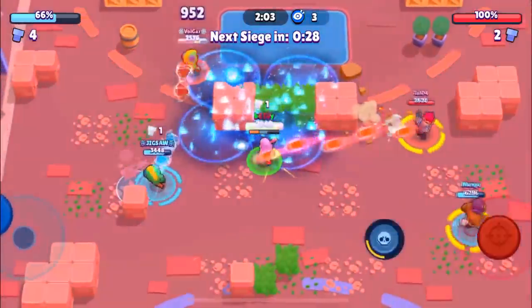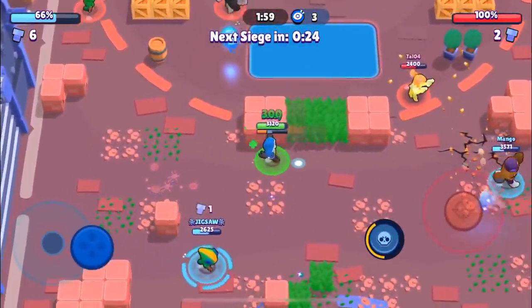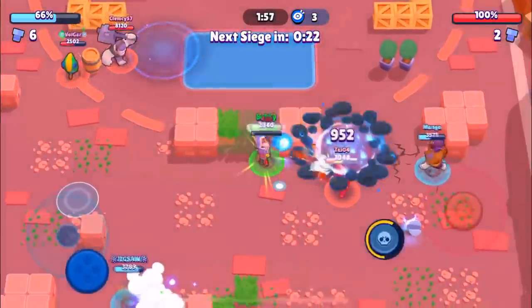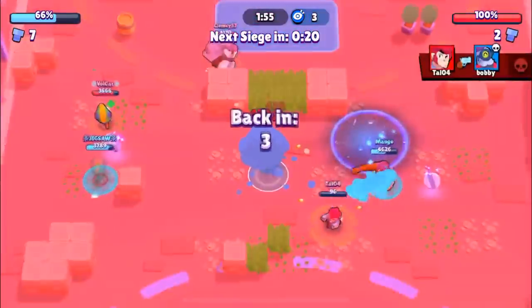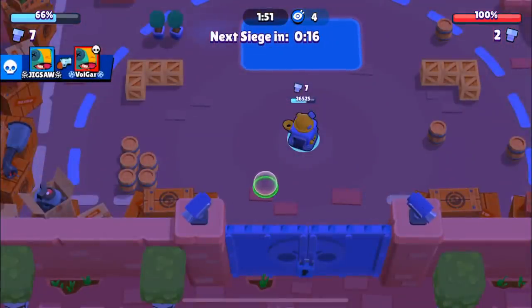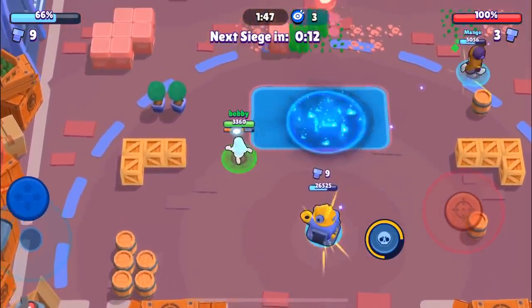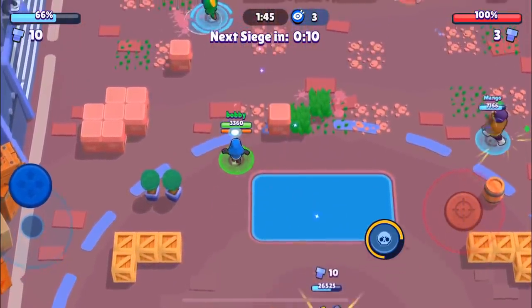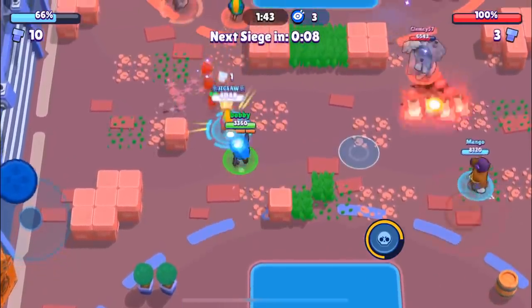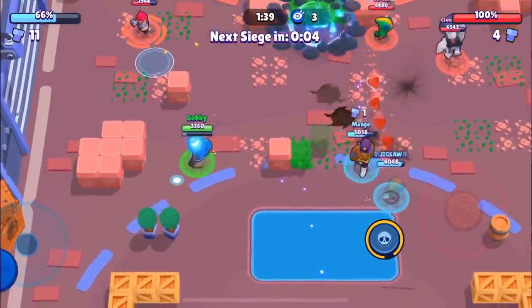We're going to throw our super down to ensure we get this bolt. I would save my jump for a Frank or anyone with above 5k health, because if you do 5k with a Primo you're going to get a super back when you jump on them. Definitely keep that in mind when playing Primo — jump on the chunkier brawlers because you're more likely to get the kill and get your super back.